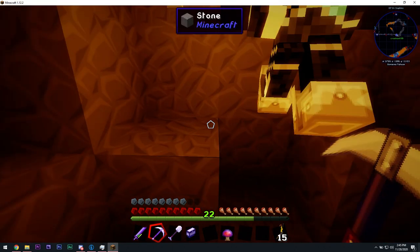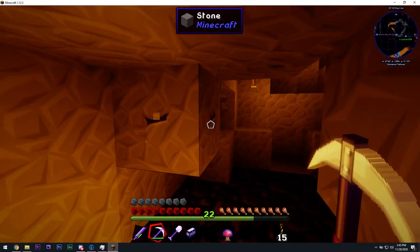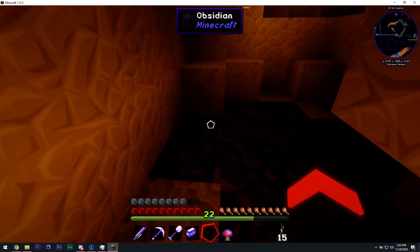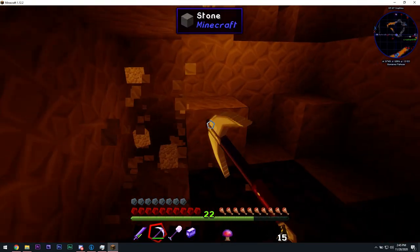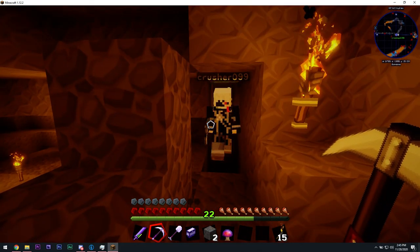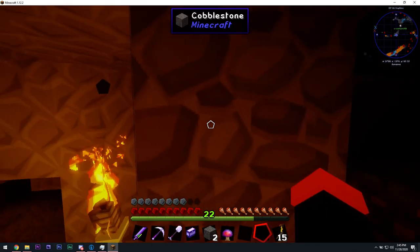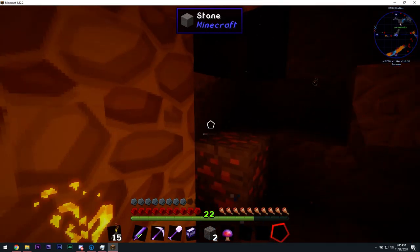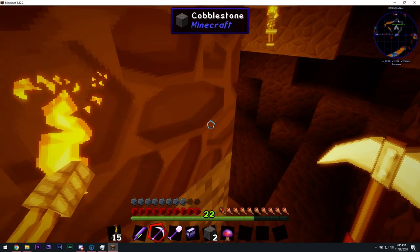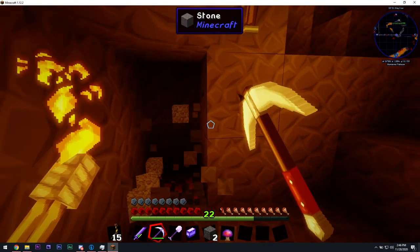If lava gets in your path just come back here, make some buckets and put the lava in the tank. Matt, where'd you go? Exploring the cave would really help out too — that's where you're likely to find it. I was already exploring this cave. So the color code for the ender tank is going to be orange orange orange.